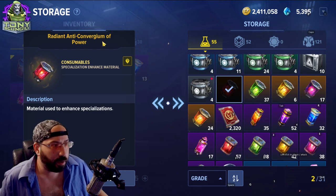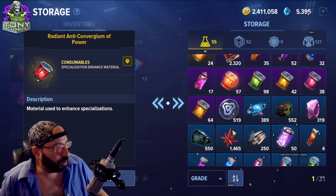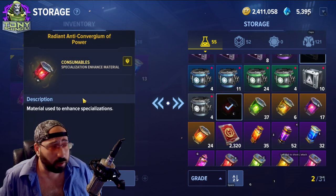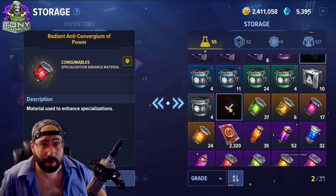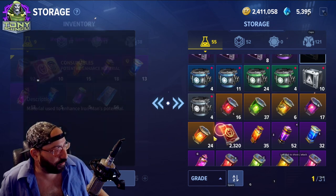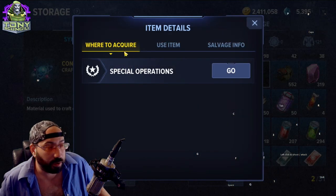Moving to specialization or anti-convergium — this is your specialization gear. There are three different tiers: blue, purple, and orange — there might be more in the future. This is how you build your characters' specialization — that's a video for another time — but you're going to get these from doing raids. The reports for different characters are storable, and sin particles are craft materials.